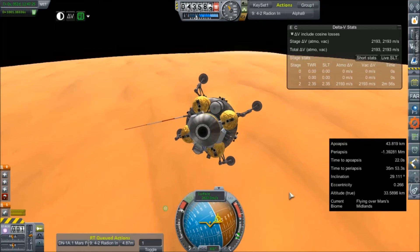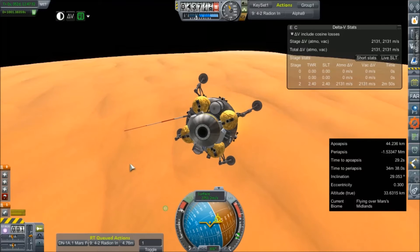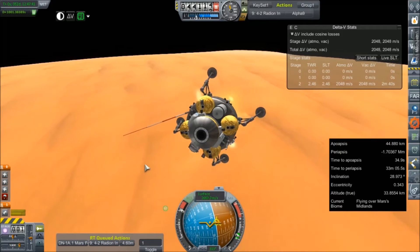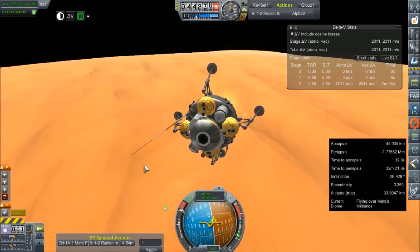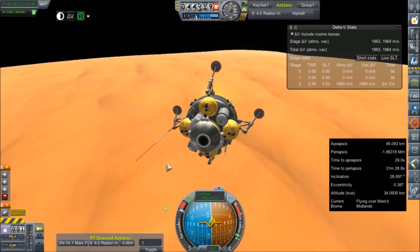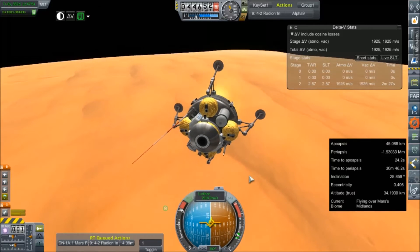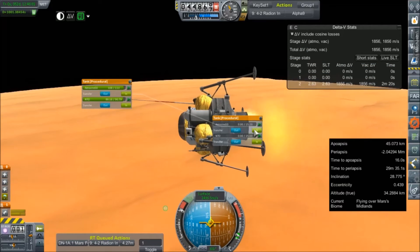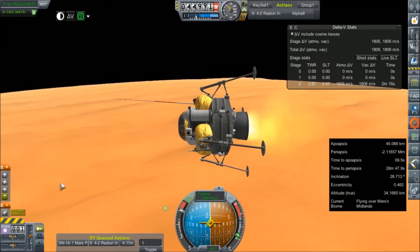It looks like we're going to come down in Mars' Midlands, which is not very interesting as far as biomes are concerned — not a landmark or anything, but we'll take what we can get. It does not like me adjusting our heading, not one little bit. I need to put as much of this energy into just straight slowing down as I can. Did this tank already burn off? I was going to use that for our reserve emergency. Parachutes are yellow — that's good. 34 kilometers altitude.